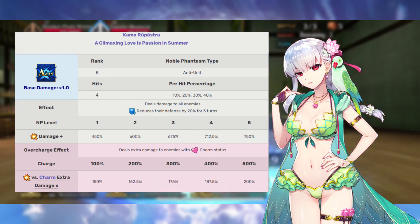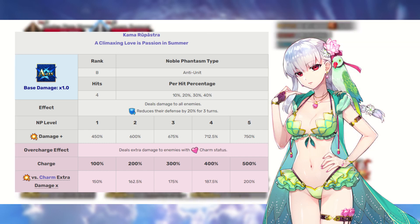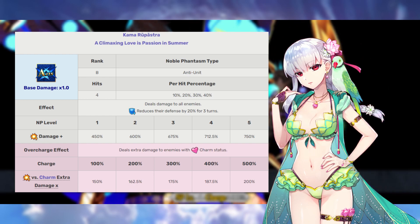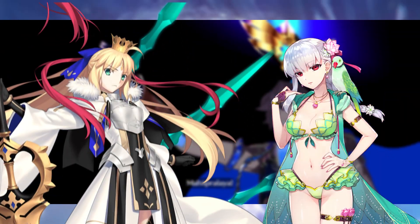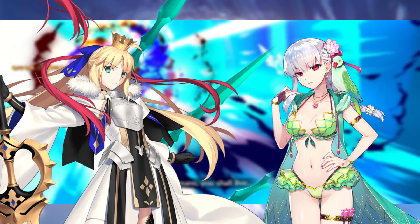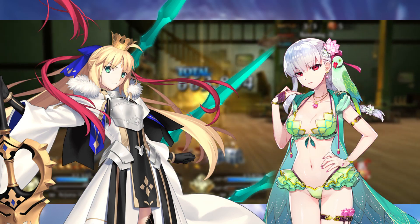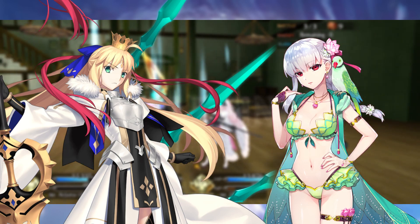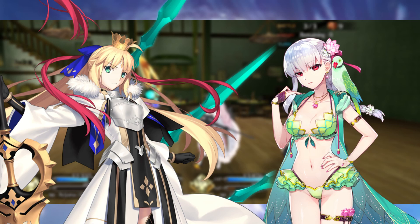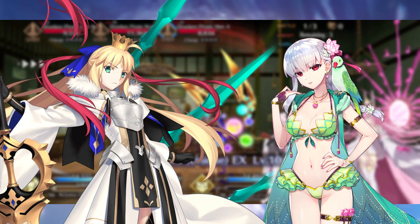With Kama being focused around being a main damage dealer, that makes our ally selection fairly slim. We are going to want to give her the best support possible, so this makes Castoria our most viable option. You can pair Kama with basically anybody that grants a Noble Phantasm damage boost or Arts card effectiveness, but Castoria is going to remain your best possible option for both farming as well as challenge quests.